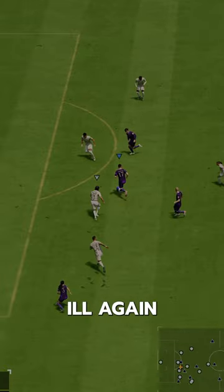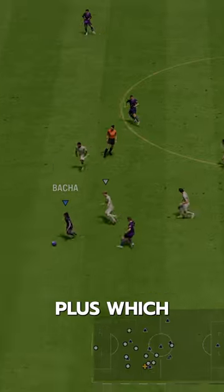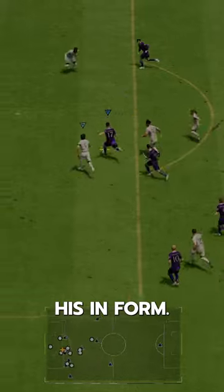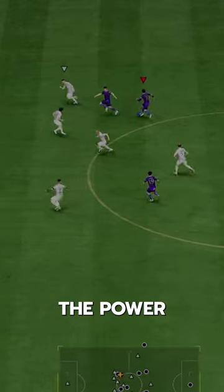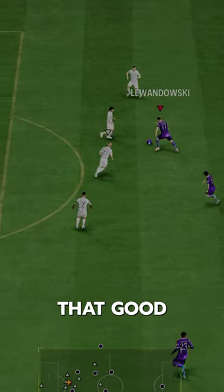EA are taking the L again with the card. They were so lazy and only gave him Powerheader Plus, which he already has on his inform. They also didn't add any playstyles from his inform — they could have at least given him a second playstyle plus. The Powerheader isn't even that useful because he doesn't even have Aerial, so he's not even that good at winning headers.